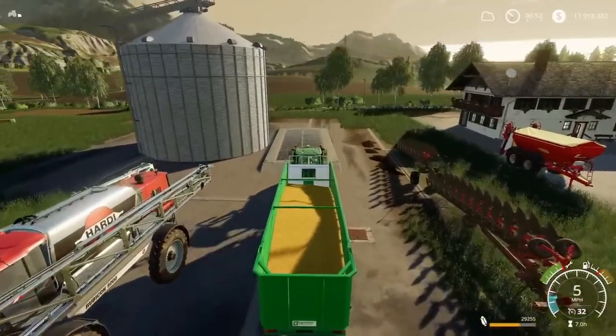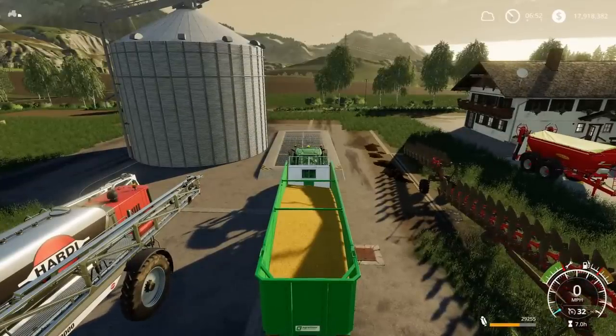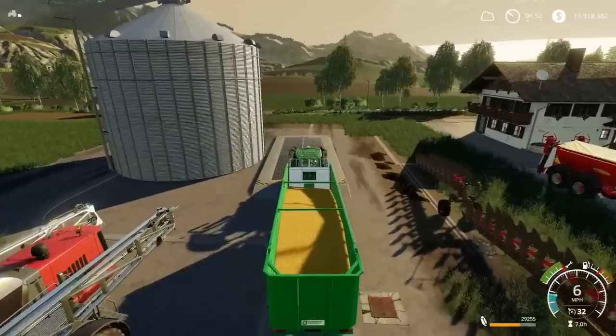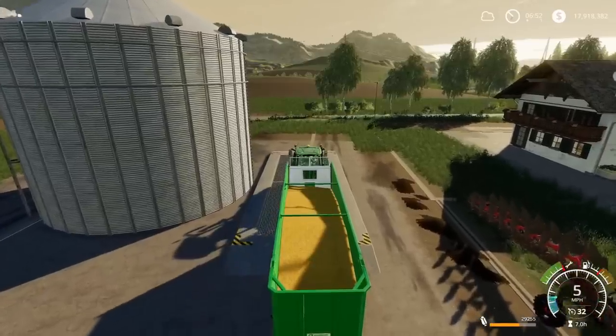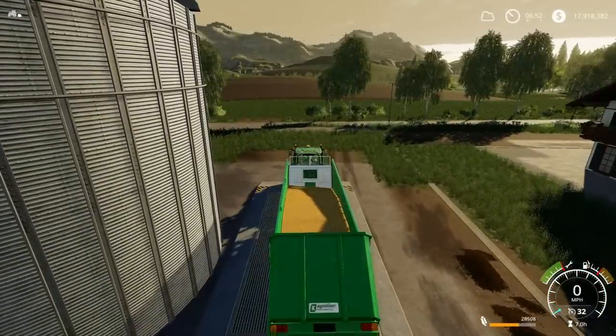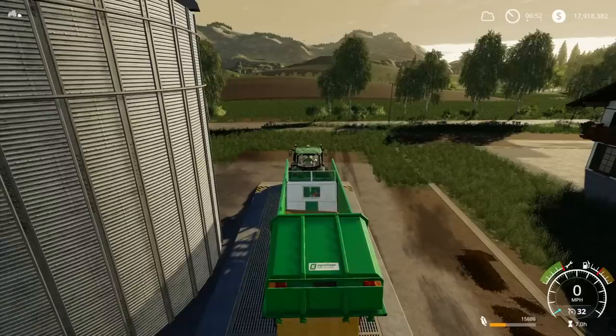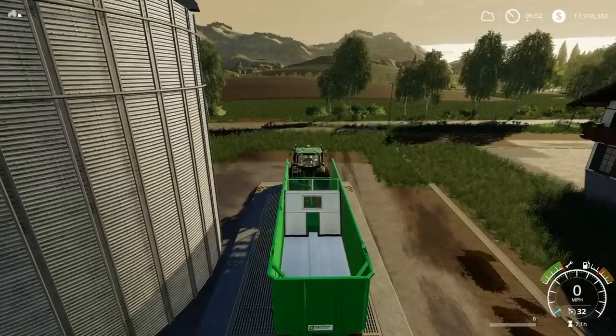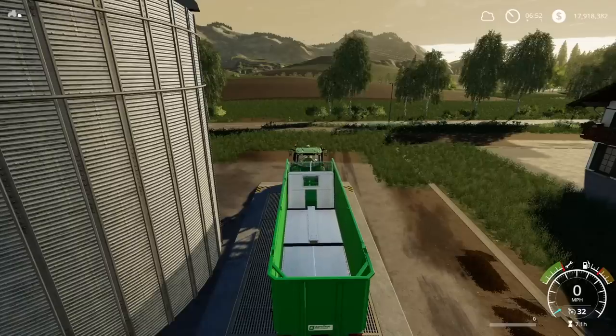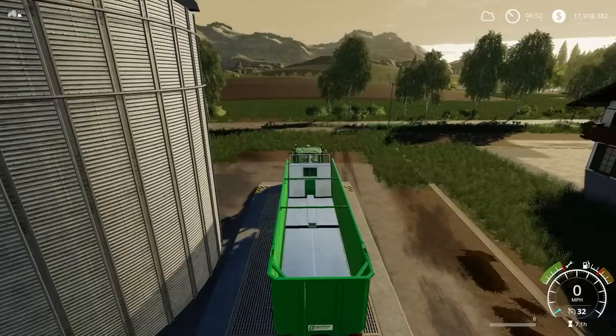Our best case scenario, with everything done — ploughing, lime, two fertilising states — gives us 29,255 litres, which is an improvement on the last one. The extra fertilising state has improved our yield. Is it a 100% improvement on our initial harvest? It's not, but our initial harvest may well have had lime on it already. To find out for definite whether we've had a 100% improvement, we need the worst case scenario. The next one will be everything done but with weeds.